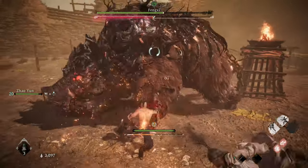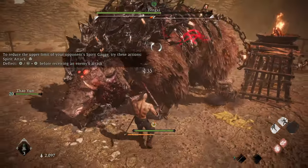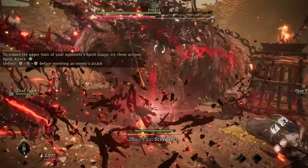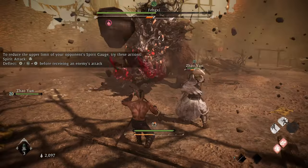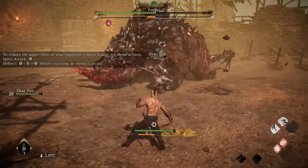It will often roar to raise its morale. You can deflect the red AoE, but simply holding block will keep you safe. Its leaping attacks can be deflected just as it's about to land. It can do a few in a row, so hold guard and back off to get out of range.